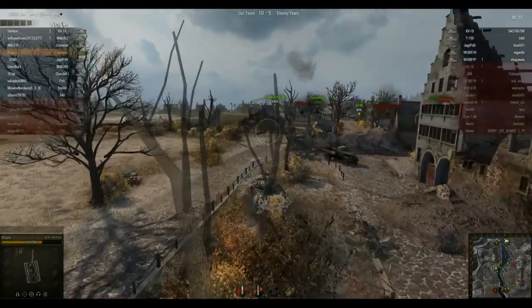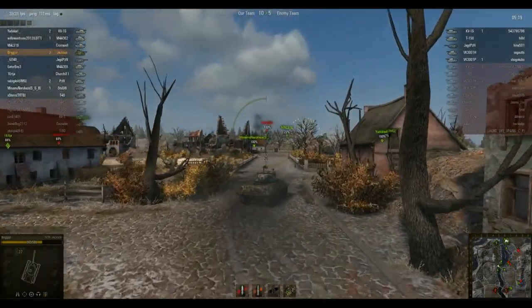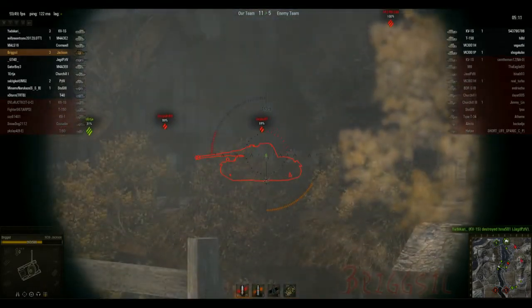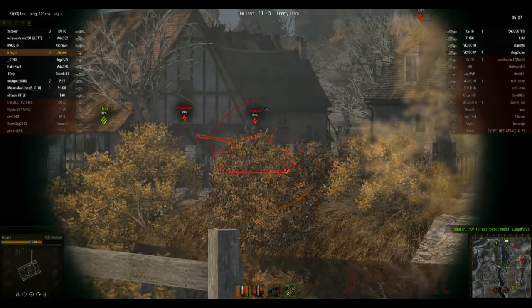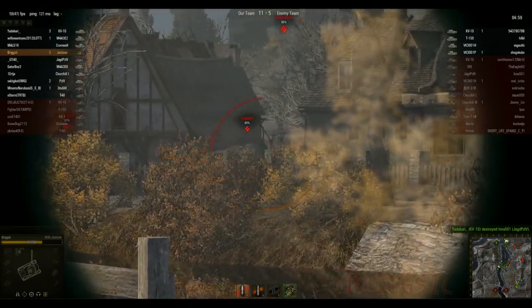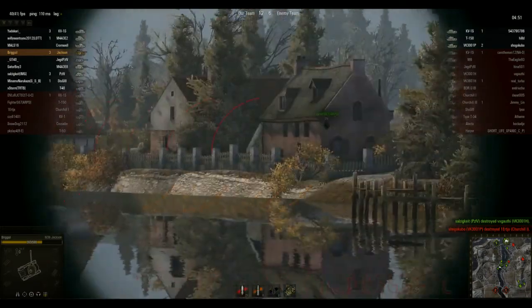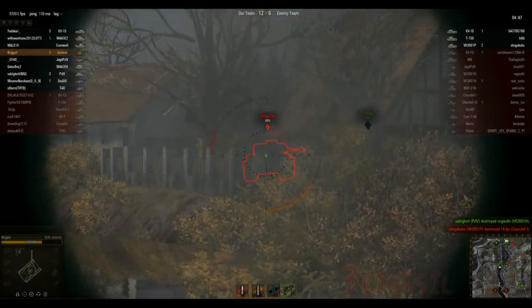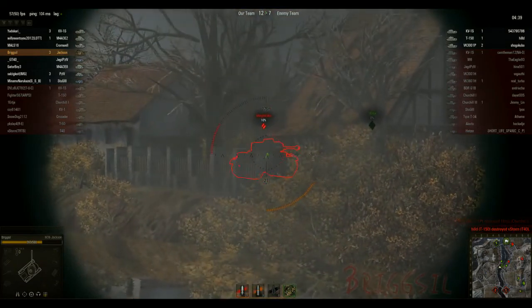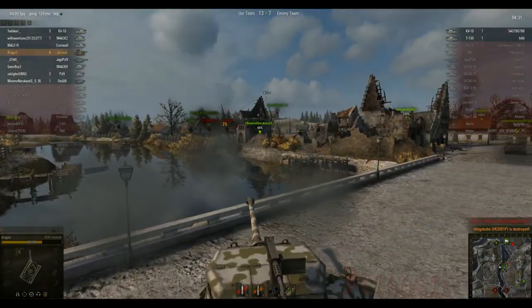I'm thinking surely this is going to finish without me getting any further kills — I've got three, can I get any more? I miss a shot there which, if I'd have hit, I would have definitely got the kill, because when I do hit him I take out nearly all his health. Before I get a chance to hit him again he gets taken out. Then this next tank — I bounce once, get a decent shot, he retreats and tries to flank, but I can shoot through here — a very nice shot when he pulls around the corner — goodbye, kill number four.